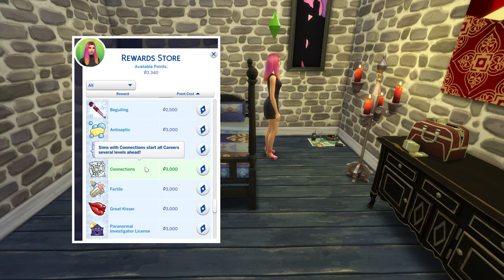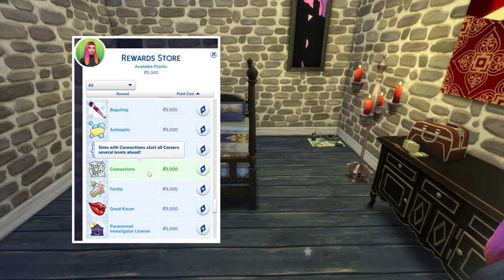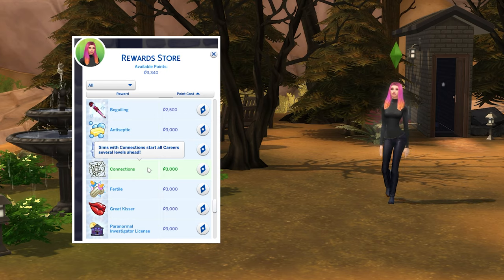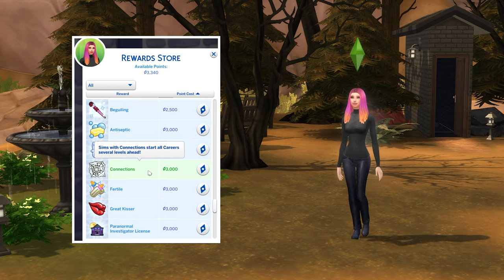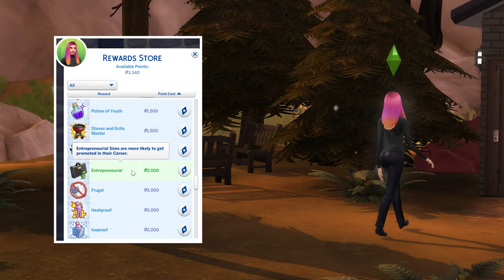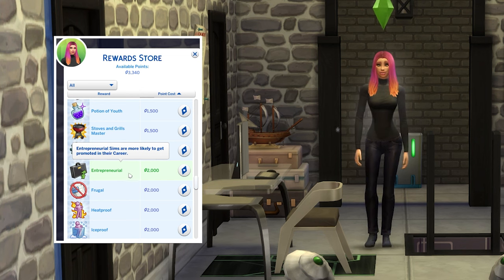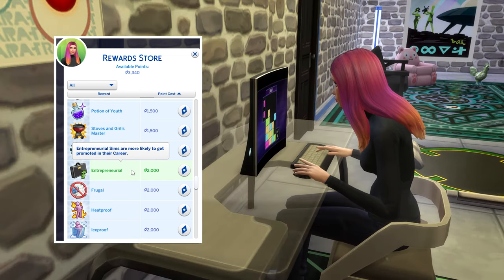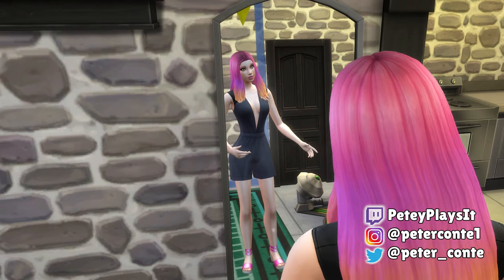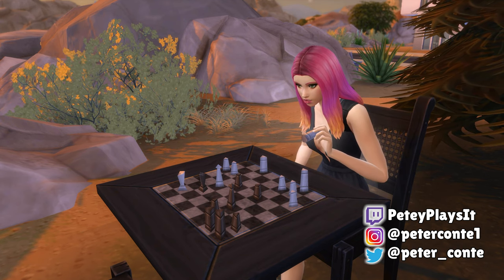If you have the satisfaction points, consider picking up the connections reward trait, which costs 3,000 points and lets you enter straight into level 4 of the secret agent career. You may also want the entrepreneurial trait, which costs 2,000 satisfaction points and provides a passive performance boost. And with that, that's a complete guide to the secret agent career in The Sims 4.